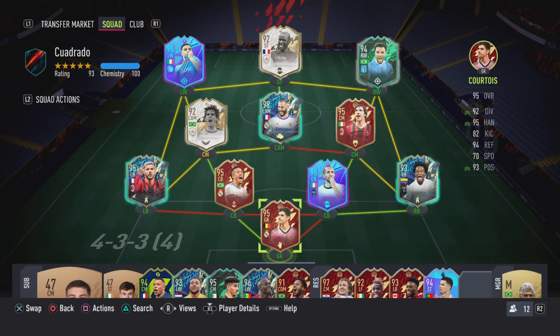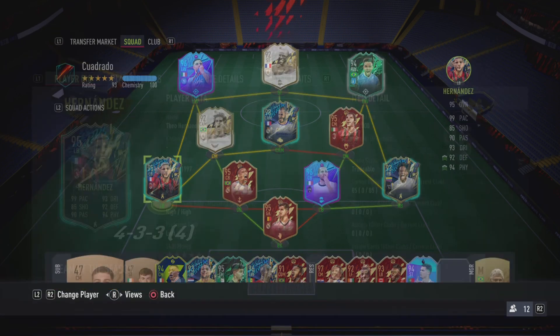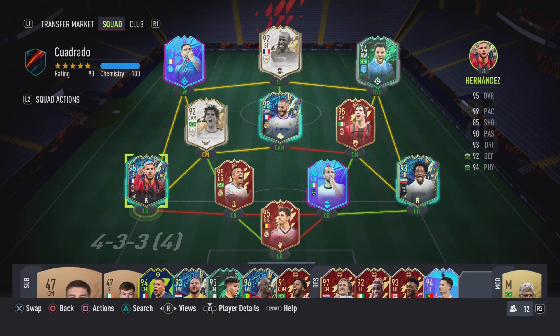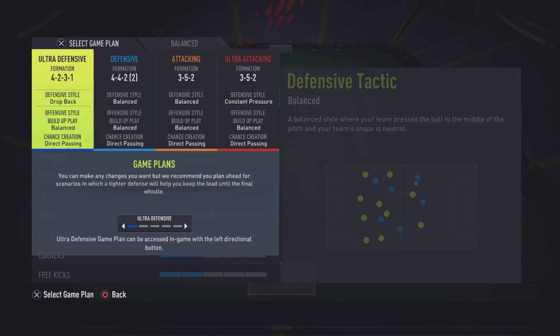We start off with this formation because we want everybody on the maximum amount of chemistry they can get. Everybody's on 10 except for Theo — 8 is literally enough for him. Theo's the best left back slash centre back on the game. Sometimes I play him in the centre, three at the back, but mostly we use 4-4-2. This video showcases my 4-4-2 and my 3-5-2, basically what I use mostly.